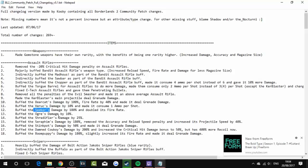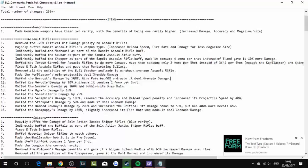Buffed the Rook's damage by 10% and made it consume 1 ammo per shot. Buffed the Seeker's damage by 180% — I don't even know what the Seeker is — and doubled its fire rate. Buffed the Ogre's damage by 10%, the Shredifier's damage by 25%, the Serum's damage by 180%. Removed the Axion reload speed penalty and increased its speed by 40%. Buffed the Stinkpot's damage by 50% and made it deal grenade damage. Buffed the Damn Cowboy's damage by 20% and increased the critical hit bonus to 50% — though it has 400% more recoil. Buffed the Boom Puppy's damage by 180%, slightly increased its fire rate, and made it deal grenade damage.